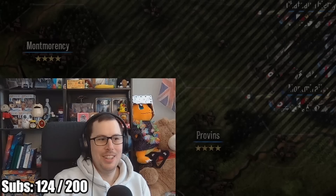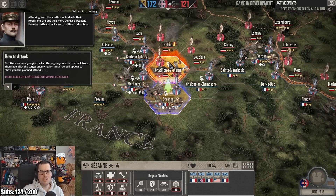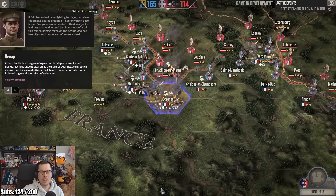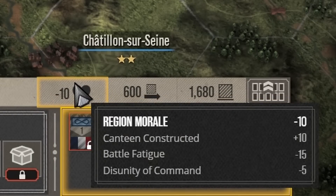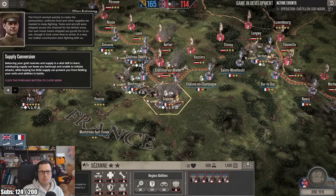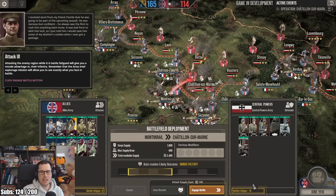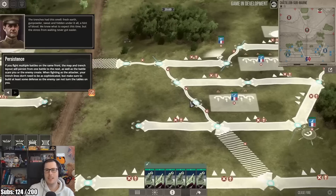Offensive battles — here we go. We'll attack from Cézanne and we can auto-resolve, which was a stalemate. They're weakened, so we select them again — they all have post-battle fatigue. The region morale has gone down, but you can purchase supply for them. Then we can attack from here and engage the battle. We have no battle fatigue; they do have some. The same map and trench layout will persist — that's a really cool feature.